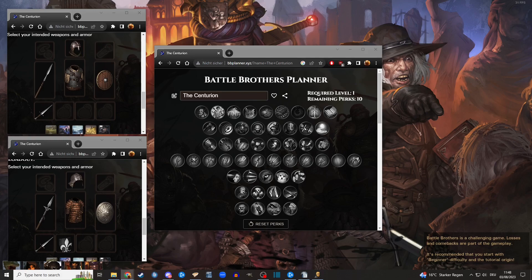You can actually build something called a nimble tank with them. I just call them Centurion — they kind of fit the theme, having a cool shield, a spear, but wearing nimble armor. I want to show today how you can actually build one of those bros and use them to high effectiveness. Those can carry you through the earlier stages of the game into the mid-game.